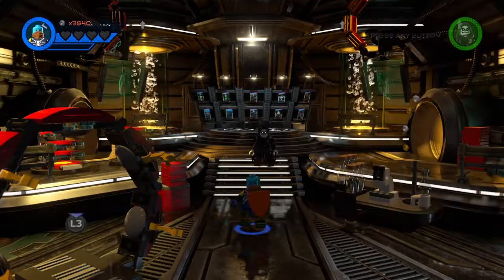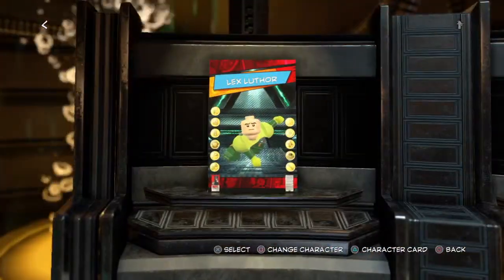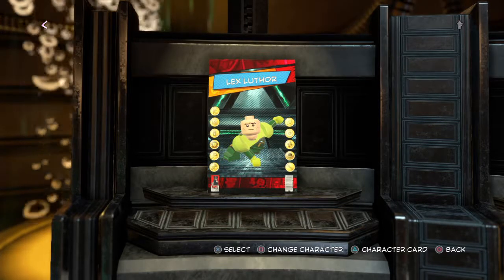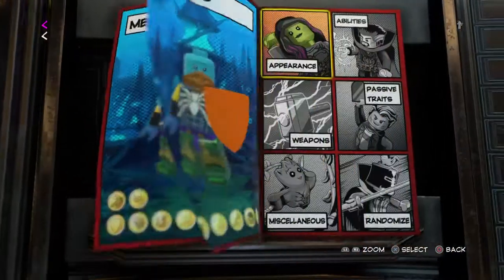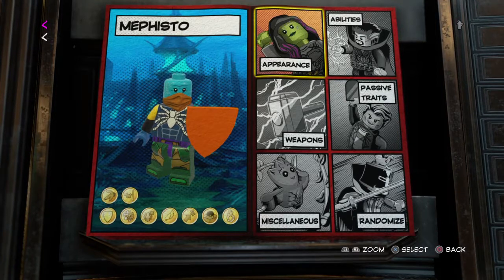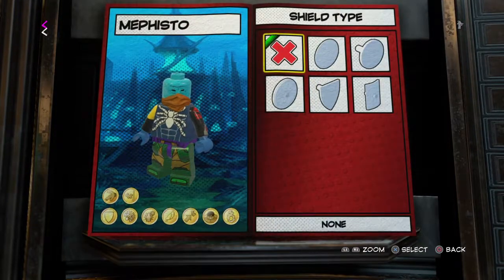Hey guys, Kansas Marvel here with another video on custom characters in Lego Marvel Super Heroes 2. Today I'm doing the second part of my Infinity Gauntlet character series and today we'll be making Mephisto. I'm gonna be making the version in the Infinity Gauntlet comic book storyline, and personally he's not my favorite version of Mephisto, but he's the one that I'm gonna be making.